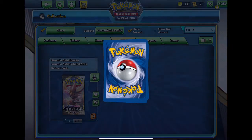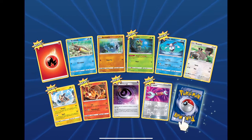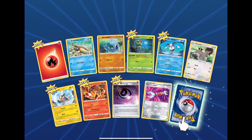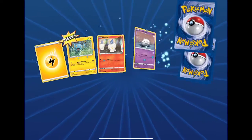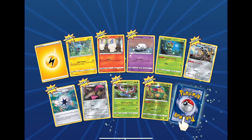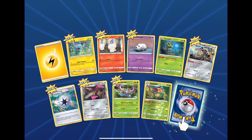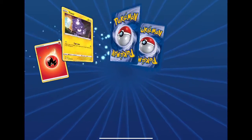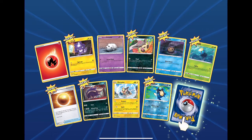Magmar, Magmortar, fire energy — is this pack going to be fire? We'll see. Reverse Tool Scrapper, the rare. Is this building up to something? Last two packs: lightning energy, reverse rare of Appletun — that would be a holo in the regular set. Trevenant again. This better be something right here. Reverse alpha code and I think this is the final.